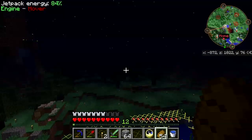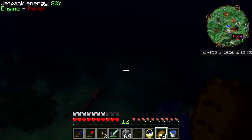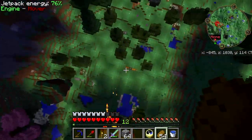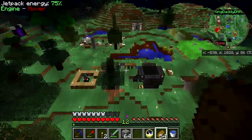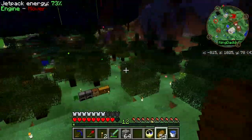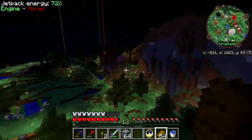I get the distinct impression that with hover being in red, it means it's not actually enabled. And this is what I get for flying close to that eerie biome from Thaumcraft. 73% power already — so what I'm going to want to do is two things.